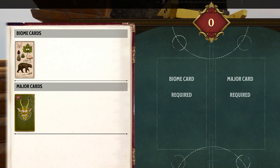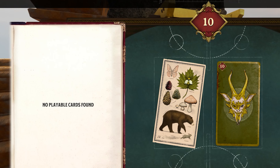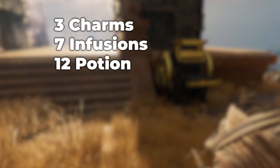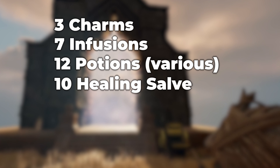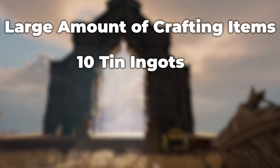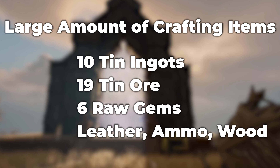You can now continue to your abeyance realm with a nice horde of goodies to help you on your journey toward Nightingale. In this example, I collected the following: 3 charms, 7 infusions, 12 various potions, 10 healing salves, 6 foodstuffs, 2 umbrellas, 10 minor realm cards, and a large amount of crafting items, including 10 tin ingots, 19 tin ore, and 6 raw gems, plus a load of leather, ammo, wood, etc.